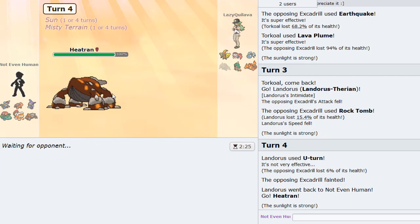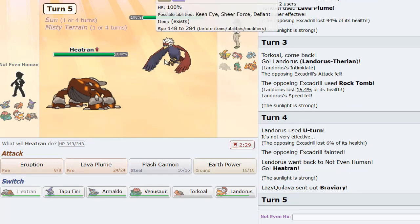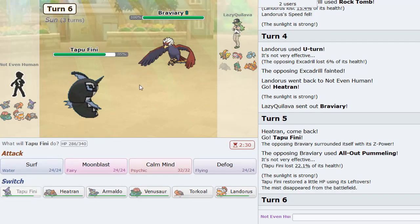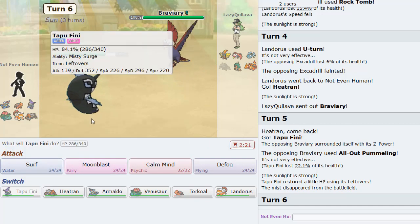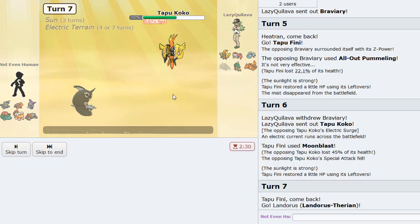It kind of looks like I could click Eruption with Heatran versus almost anything — except maybe not this Braviary because it probably has Superpower and Defiant. Oh, he actually Z-moves with All-Out Pummeling! I would have absolutely been obliterated if I stayed in. Good information. He goes hard Tapu Koko and we get some damage off — fantastic.